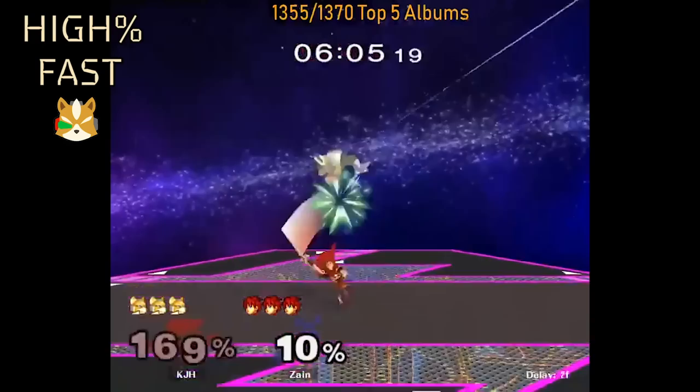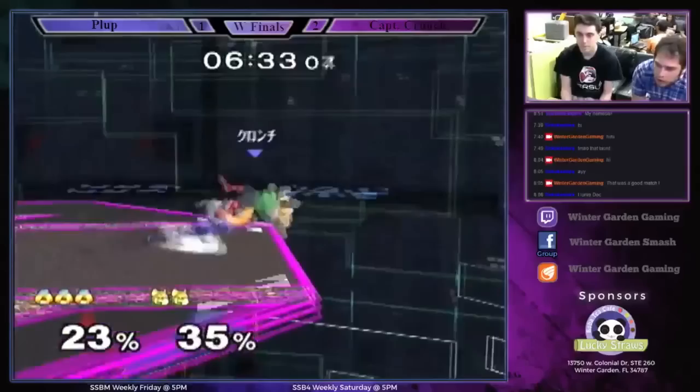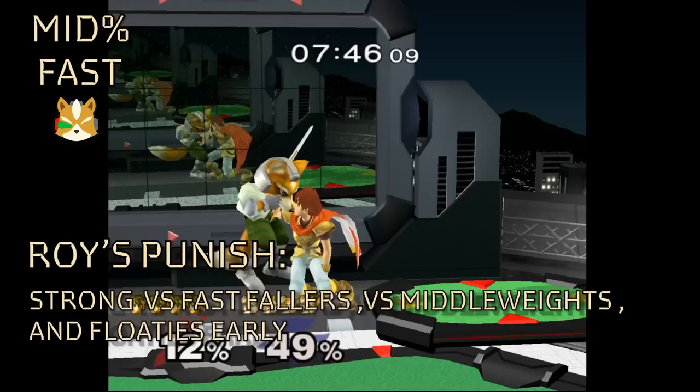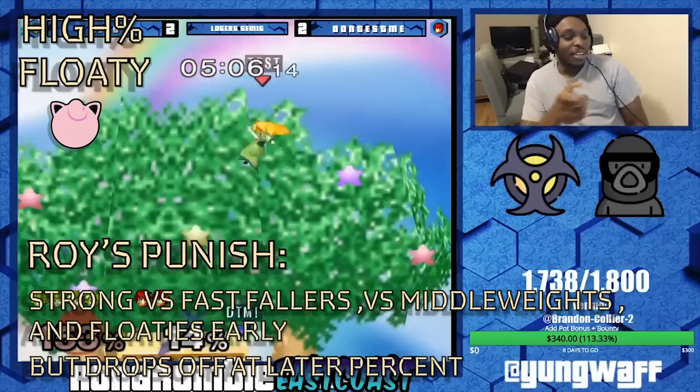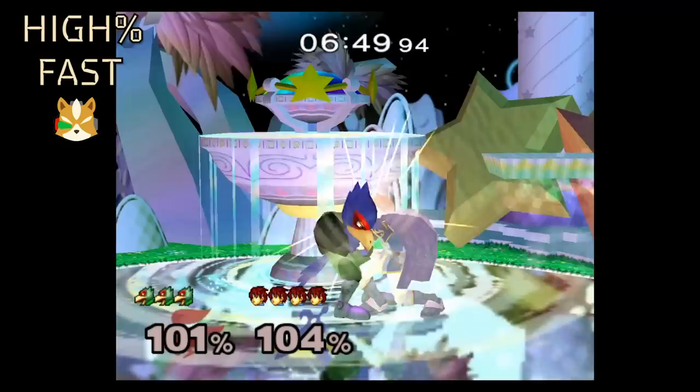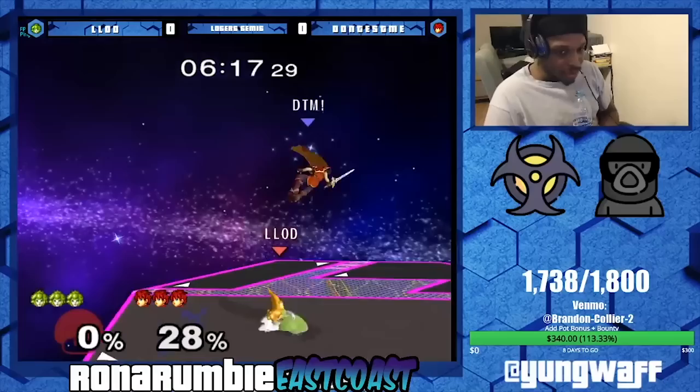By the time Roy's punish game starts to become threatening on hit, the opponent is well past combo percent — a point where other characters would be focused on getting kills. Roy's weird punish game makes him almost anti-meta. While his combo game on fast fallers can be quite strong and he can go for an early DI mix-up with F-Smash, his lack of ability to combo and confirm kills on middleweights and especially floaties at higher percents severely hurts him. Roy is either killing them at 60% or 200%.